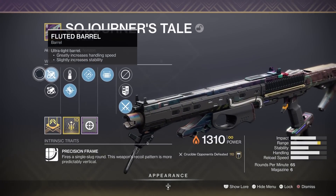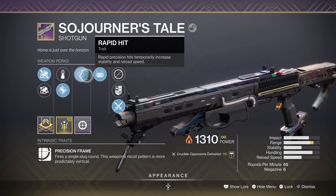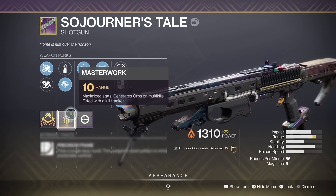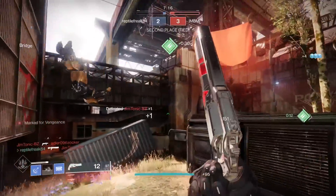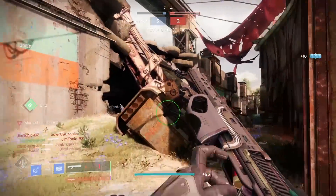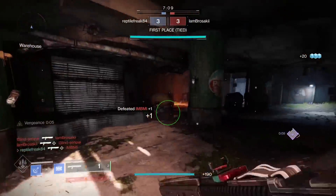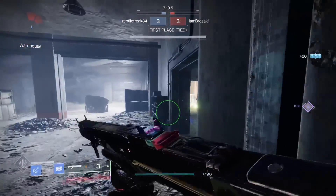In this video I'm very excited to bring you the brand new legendary slug shotgun, the Sojourner's Tail. This is an absolutely crispy shotgun with a Rapid Hit, Opening Shot roll, accurized barrel, fluted barrel, and a range masterwork. Shout out to Reptile Freak for letting me hop on his account to try this out. This is an energy legendary slug shotgun and it's the first one to ever get Rapid Hit on it.